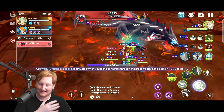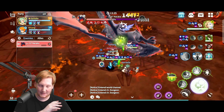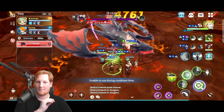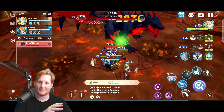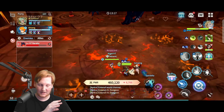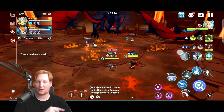Then we get a free DPS phase to just punch him down. This is where the speed clears come in — a speed clear team will be able to kill him during that down phase. You see me swap my weapon to water, because we're going into the add phase. He's going to spawn those fire elementals that are going to go at all three of these stones.